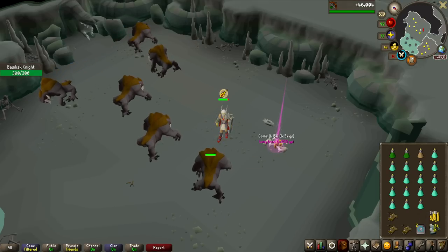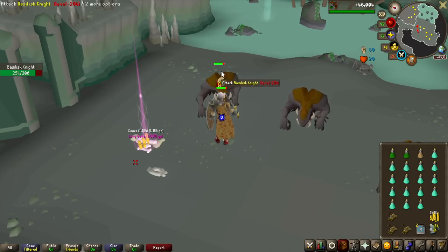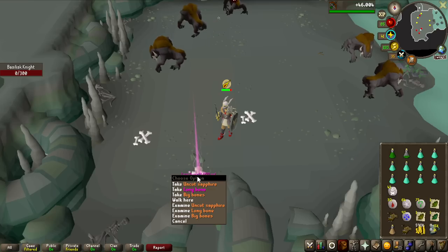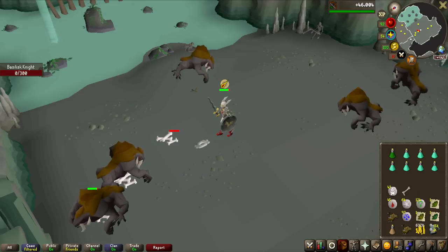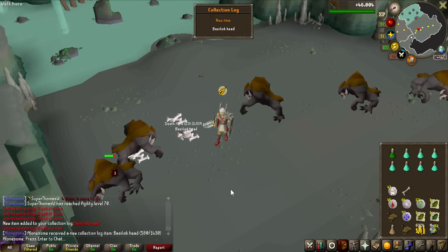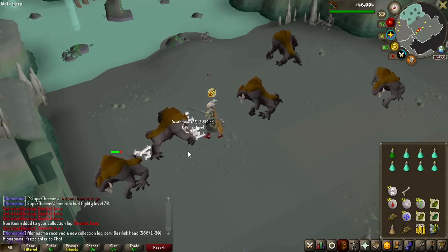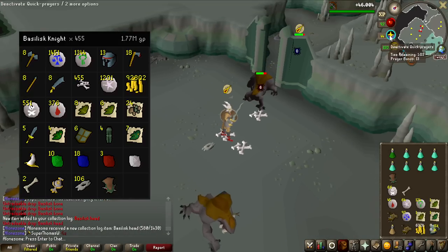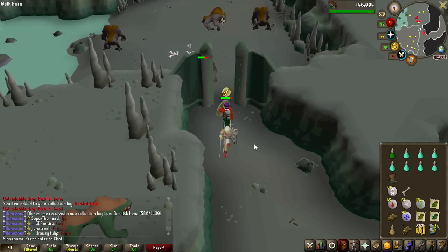They can drop long bones — that's 1 in 400 normally — and the curved bone is 1 in 5,000 usually. And a second long bone — some free construction experience! And there it is: the Basilisk head! We are not even halfway to the kill count — the challenge is complete at 455 KC. The money, as I said, was not great, but the collection log slot is beautiful.